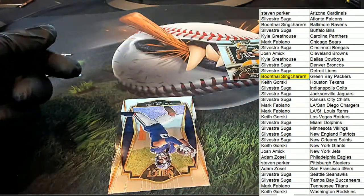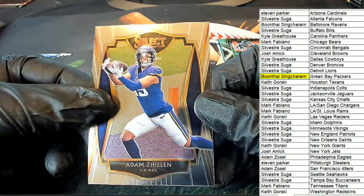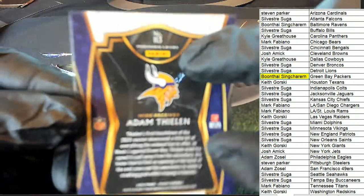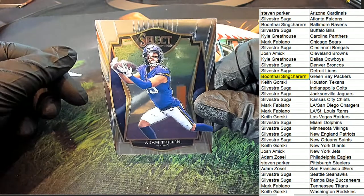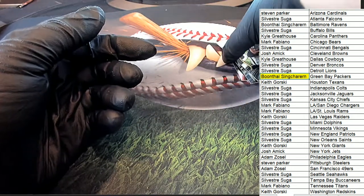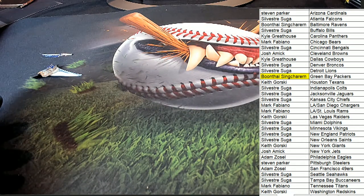And the final card out of our pack is this Thielen for Minnesota. And this is the premier level — the rarest level is premier. Get that premier level, Minnesota Vikings. Sylvester with the Thielen. So congratulations — some really nice things coming out of our pack of Select Football. That is pack number one out of a fresh box.